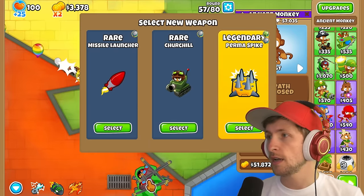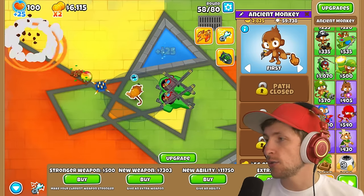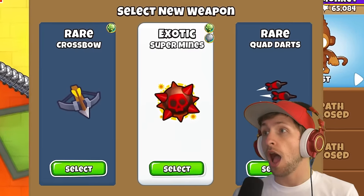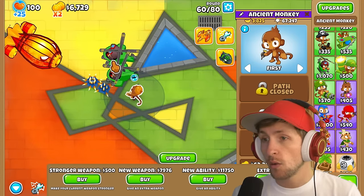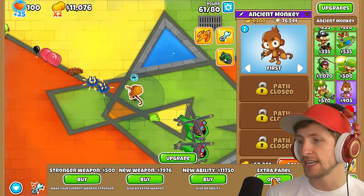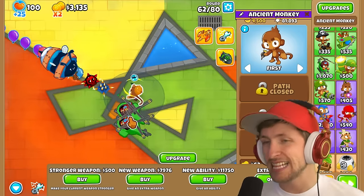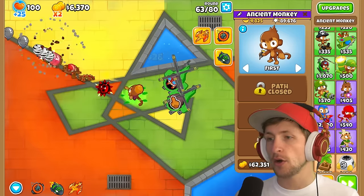New weapon — they've added perma spikes, and it's white hot spikes too! I can just have it be a target. It definitely puts them down relatively slowly, but that's okay. We just got exotic super mines — are you kidding me? That's busted, we just win! It's because we keep buying better luck — that's why we would have never gotten it. Extra luck is actually broken. I thought this was more balanced, but it seems like it's even more overpowered now.